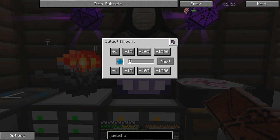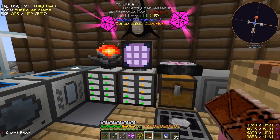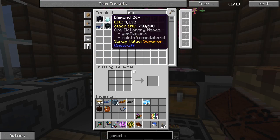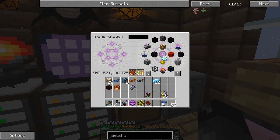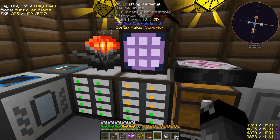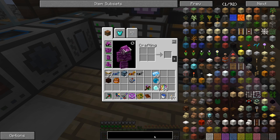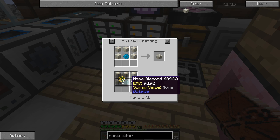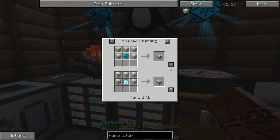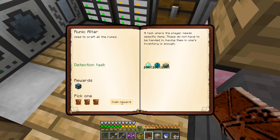We got mana pearls - I think it was eight. The mana diamond is made by throwing a diamond into a mana pool - let's check if we have enough mana. We do! This has EMC so we'll learn that. We needed four mana diamonds total. For the runic altar itself it's made with one mana pearl or mana diamond - the pearl's cheaper - plus five living rocks. There's our runic altar. That completes the quest and gives us a greater reward bag.